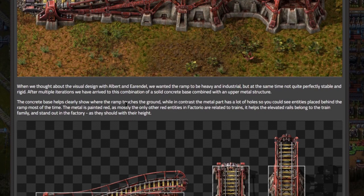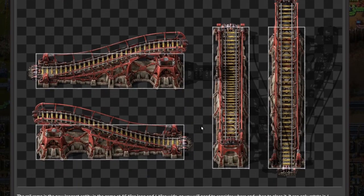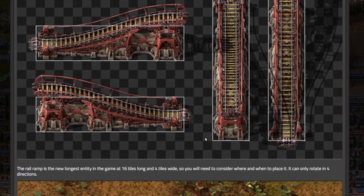The concrete base helps clearly show where the ramp touches the ground, while the metal part has a lot of holes so you can see entities placed behind the ramp. Most of the time the metal is painted red — mostly the only other red entities in Factorio are related to trains, so it helps the elevated rails belong to the train family and stand out in the factory as they should. They painted everything train-related red, which looks good.